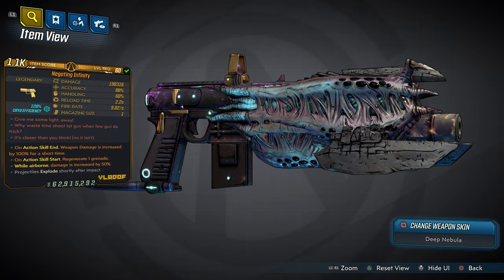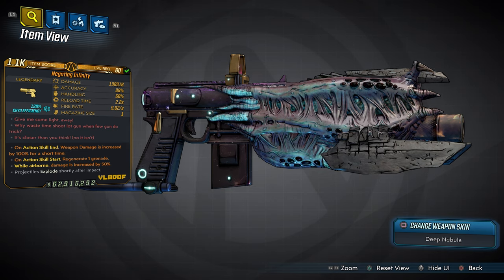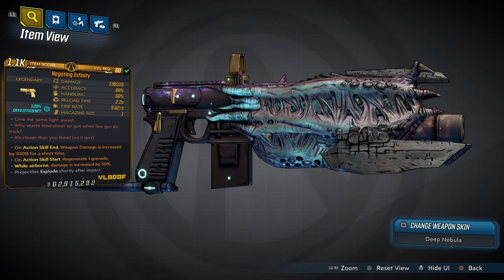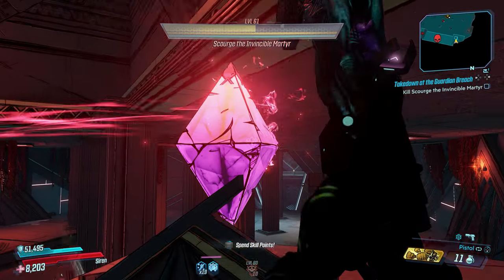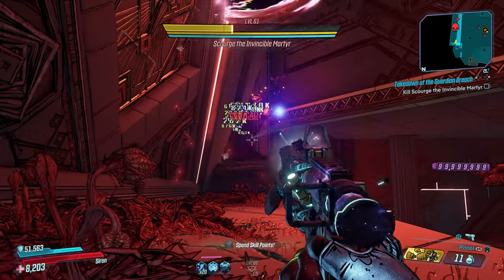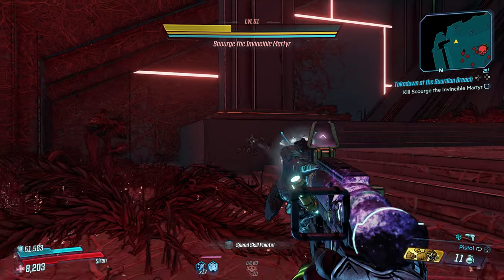Next up we have the Negating Infinity, which is a tri-elemental weapon — cryo, fire, and corrosive — but this is actually called the Alien Infinity. You guys have been asking me to make a weapon where you never need to reload. Reloading is part of the Borderlands 3 experience, so I figured out how to still give you a crazy experience — I took the Infinity and made it alien. There are tons of easter eggs on this weapon and you're going to have so much fun. The design is really cool and the fact that it shoots like a jackhammer is awesome.